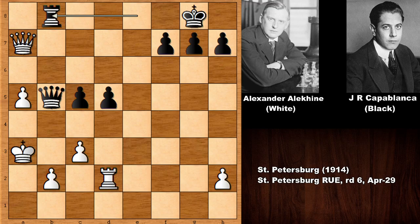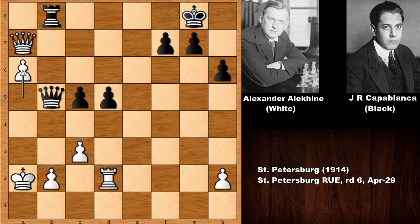Now rook to b8 — Capablanca is threatening checkmate. Queen to b3 immediately escaping. But now a calm move — silence before the storm, before the hurricane. b6 by Capablanca, solving the back-rank problem with this move.